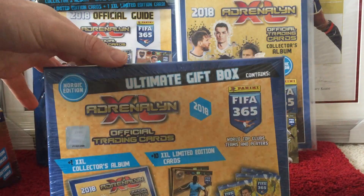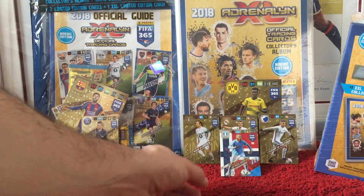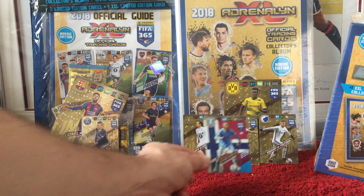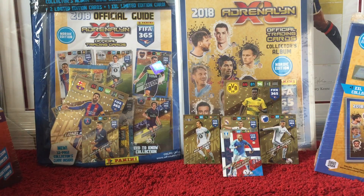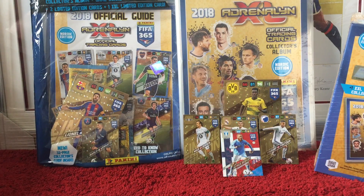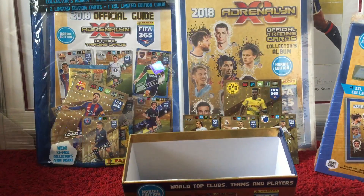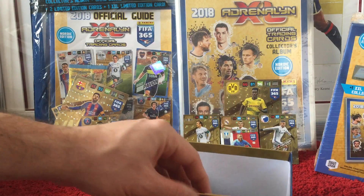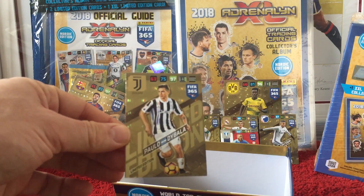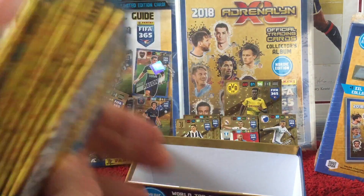Never actually seen too much of the XXL cards. We opened one of the starter packs previously and got three limited editions and one of these Scandinavian star cards which can only be found in a Nordic set. So if we start with the small box here, open this up and have a look at what we've got. Try and do it carefully so we don't damage the box. So in here we have obviously the limited edition card in the insert — Dybala for Juventus as the limited edition card.